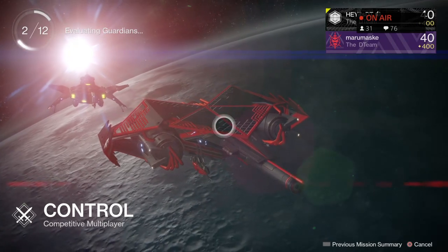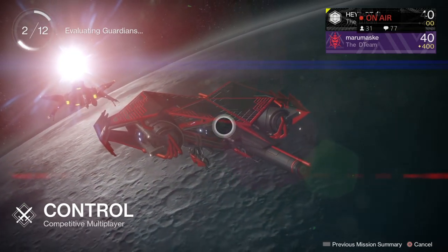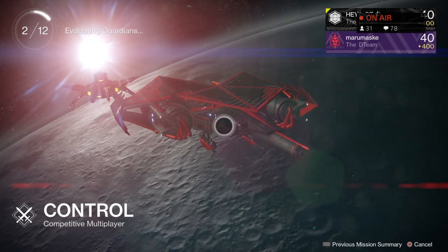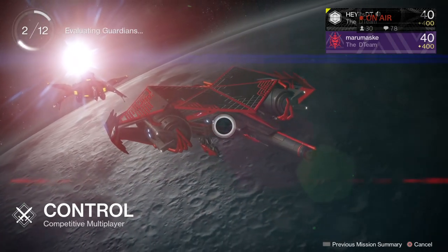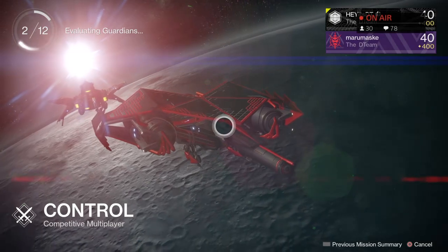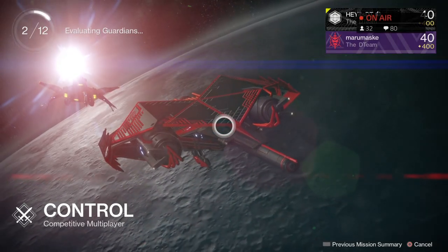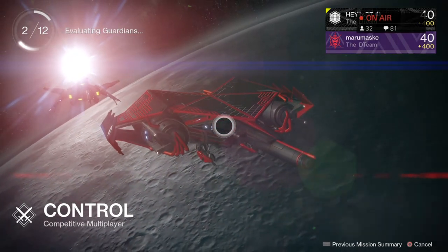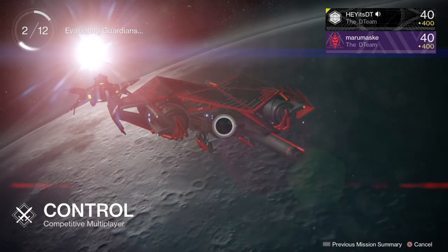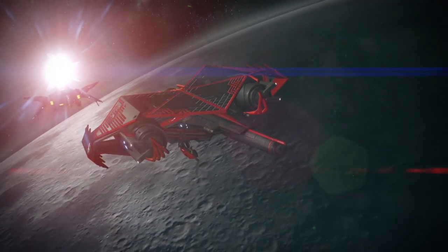If you have alpha spawn on the left and bravo spawn on the right, the lanes move between those spawns. The cross lanes intersect those normally at a 90-degree angle. On Black Shield: lane one goes through inside, lane two goes across B, lane three goes from outside special to outside special — that's where the three-lane design comes from. You also have cross lanes going from alpha to outside special, charlie to outside special, and heavy to heavy.